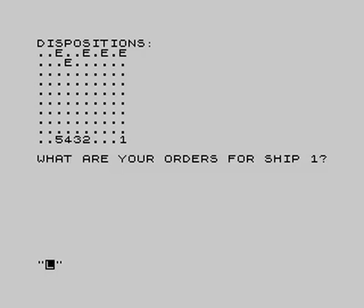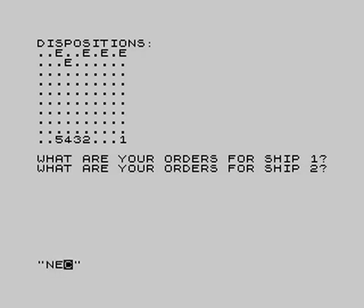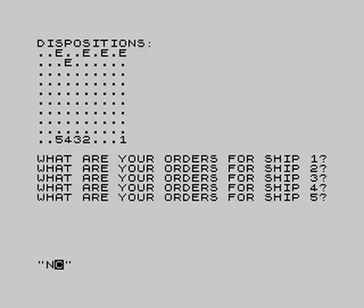Here are the dispositions of the ships. The E represents the Spanish ships — E for enemy, E for Spain. We have our five ships; ship number one is our flagship. We need to keep our flagship away from the enemy. Let's advance northwest. Let's have ship two join in with us, ship three as well, ship four move north, and ship five move northwest.